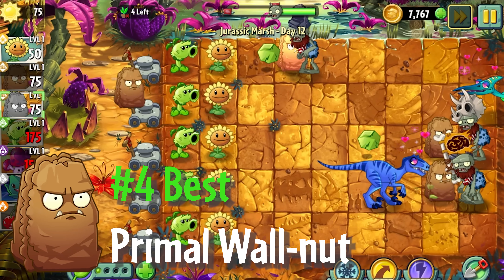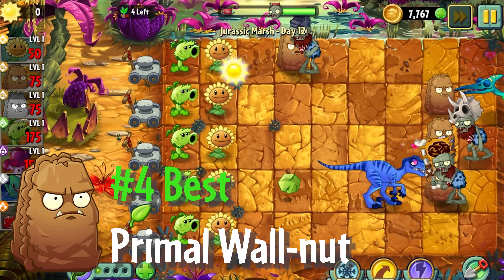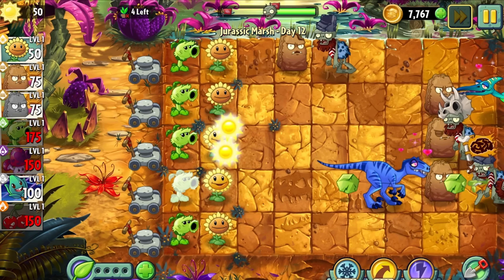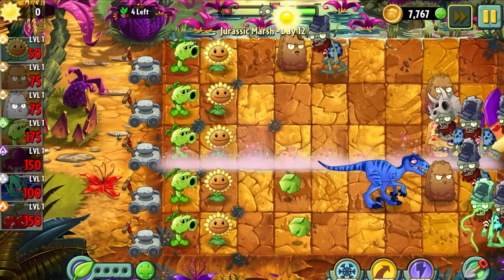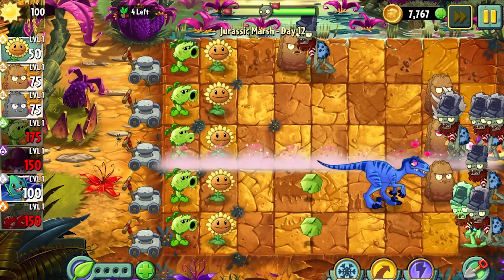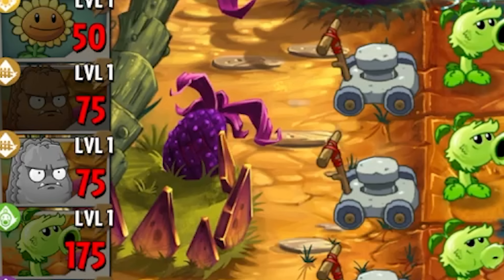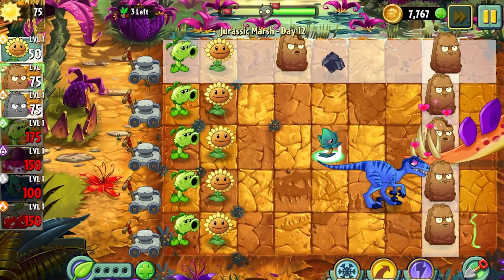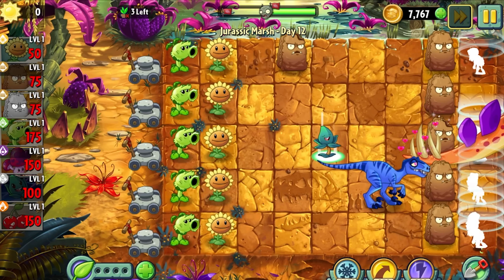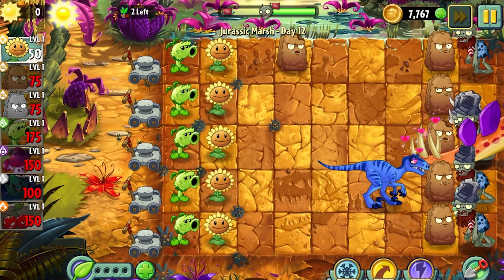Primal Walnut is the first, but definitely not last, Primal plant we'll be discussing on this list. Primal Walnut is a 75 sun cost defensive wall plant that's far superior to any other wall for multiple reasons. First of all, it recharges stupidly quick for a defensive plant — it only has a 5-second recharge, meaning you can spam them absolutely everywhere. Compare this to the regular Walnut's 20-second recharge, which is the same time as Pepperpult's.